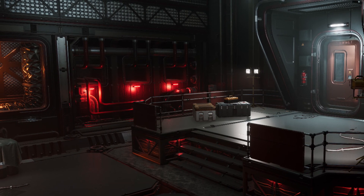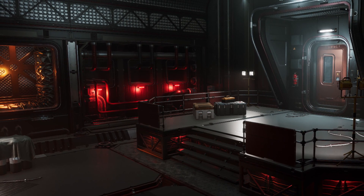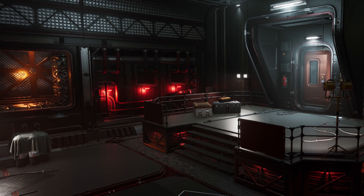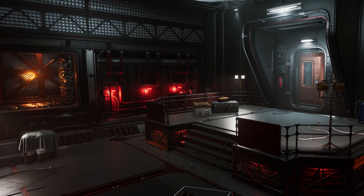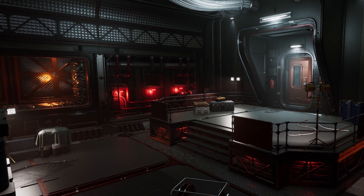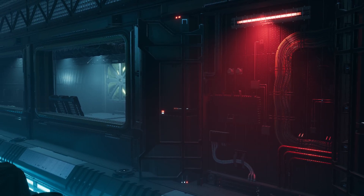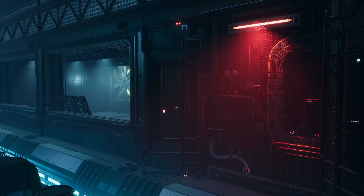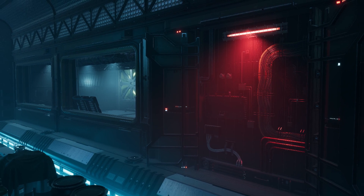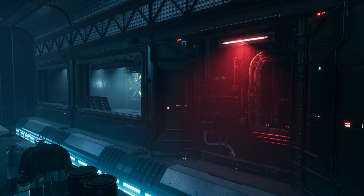Last but not least is the Modular Sci-Fi Season 2 Starter Bundle — a bundle of starter content to build up a sci-fi scenario. It includes specific elements from different packs combined into one, including sci-fi engineer hallways, props, and interiors. The example map is built with this in mind, featuring around 194 different models, 407 textures, and up to 4K resolution in the textures.